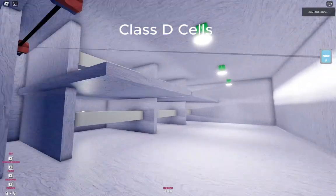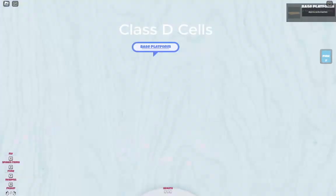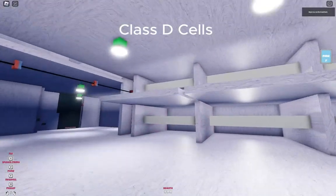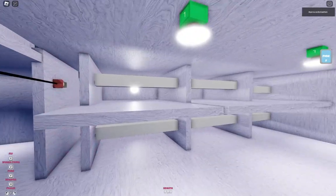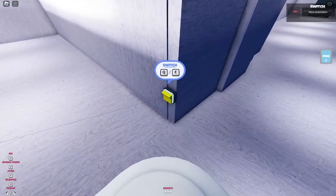This is the jail cells. You click this and you can put it back when you're done. The person that's in there can escape, because there's a lot of rooms in here.